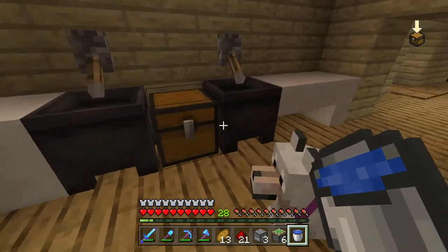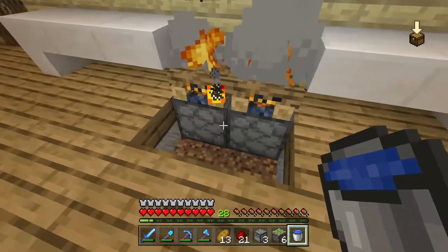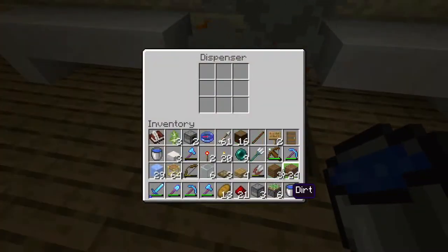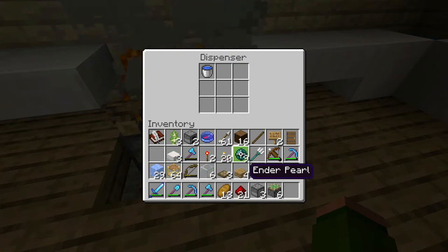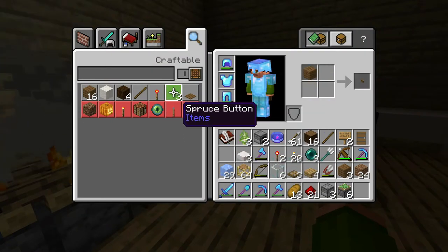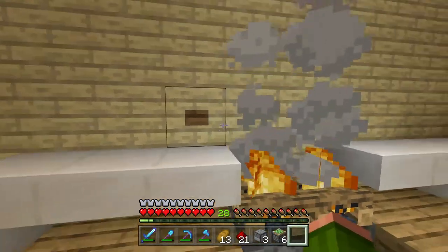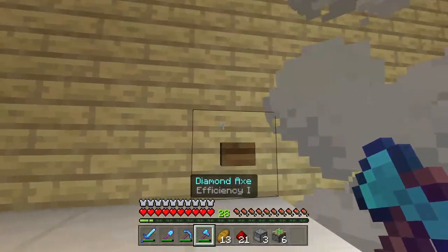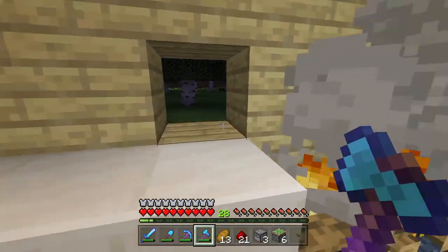If I put both of these water buckets in here I need a button or lever — probably a button would be best. I'll just make a spruce button. If I put that here, I'm pretty sure there's room behind here to do redstone — yeah, there's room, perfect. It's also night time, so let me go to bed real quick.